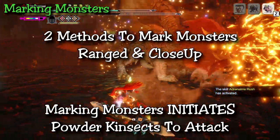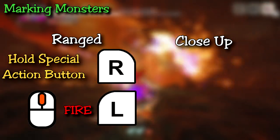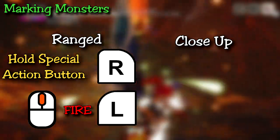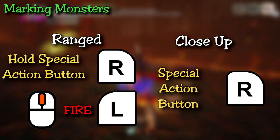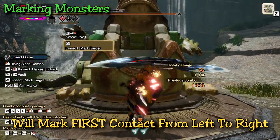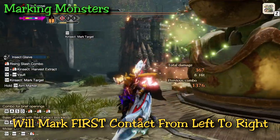Tip number two: there are two ways to mark the monster — a ranged option and a close-up option. The ranged option is the kinsect fire attack, performed by holding down the special action button, aiming with your movement key, and then firing. For mouse and keyboard, click the wirebug button to shoot the marker; on controller, press the left trigger. If you're up close to a monster, after any attack you can do a swinging marking hit, which has a decent motion value. Keep in mind this attack swings from left to right, so angle slightly to the right when aiming it.